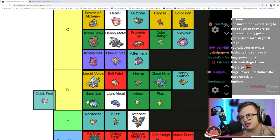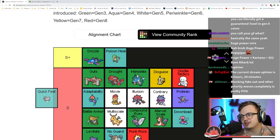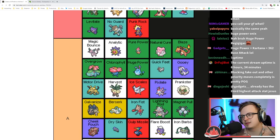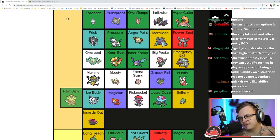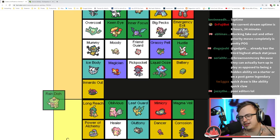Quick Feet is Guts but for Speed — good on Ursaring but I'd still rather have Guts. I think it's A tier — it's really good on Ursaring, it just doesn't have the explosive damage that Guts does.